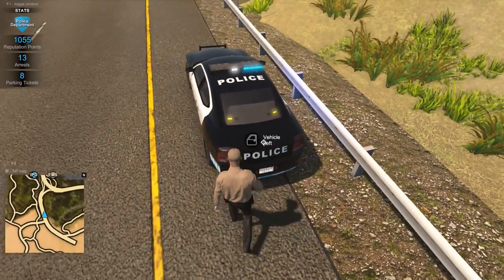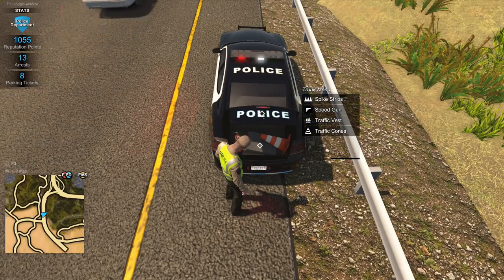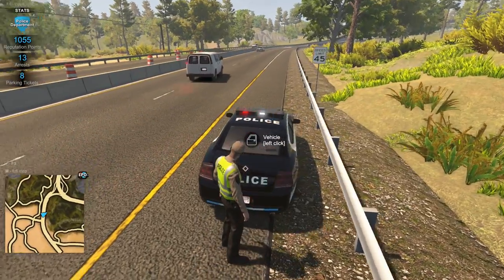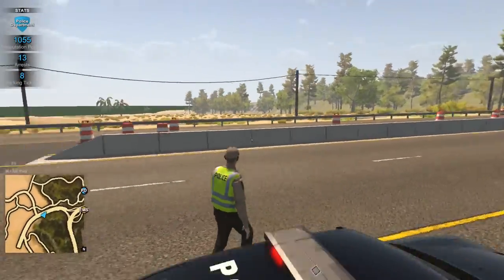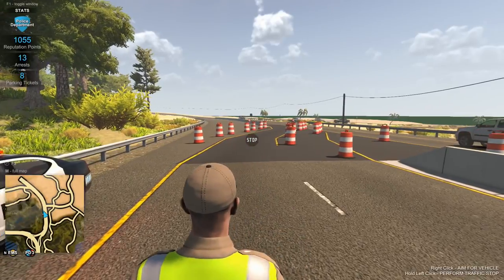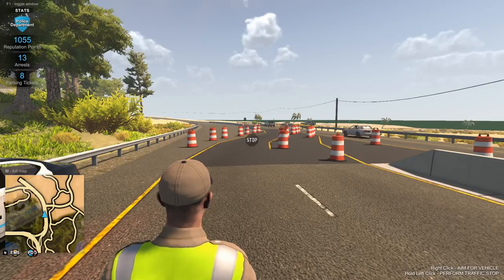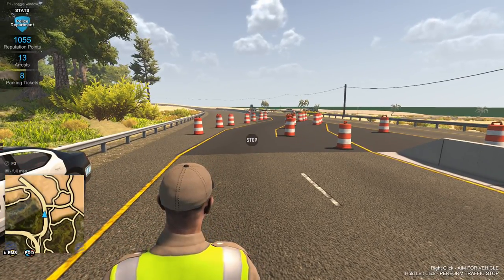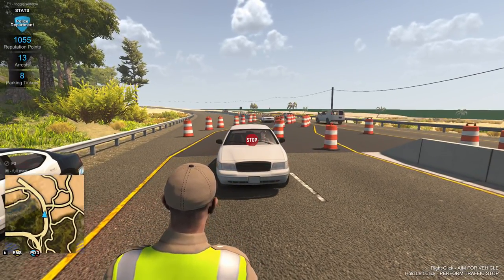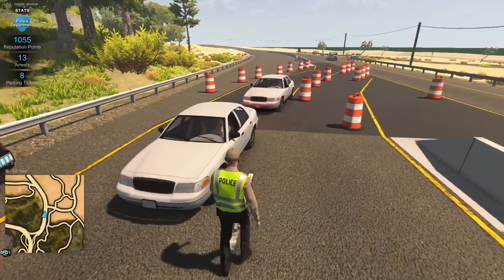We're going to demonstrate how that works. If we go to the back and pull out our traffic vest — there we go, looking pretty cool. Now we should be able to stop people on foot. I think it's going to be the same key, which is the Control key. Let's stand over here as cars come through. To get them to stop, you do a right-click and then target the car — that's going to get them to stop. The traffic vest kind of acts like a tool, similar to the speed radar.